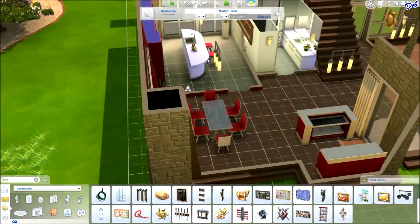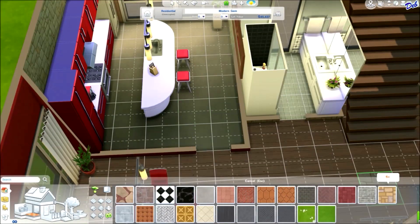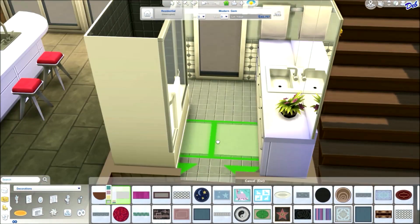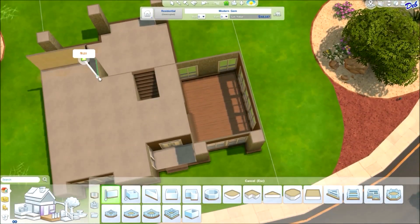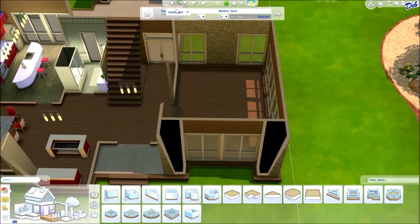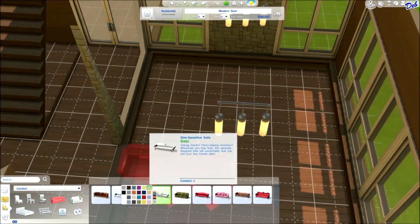I know we'll get more lighting choices in expansion packs, and I cannot wait for a new Sims 4 expansion pack. Here you can see I have to draw walls upstairs to get the ceiling to come in, which is fine. I just love this living room — I love sunken rooms.